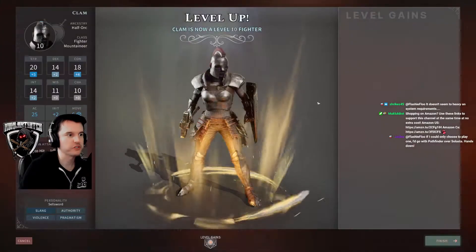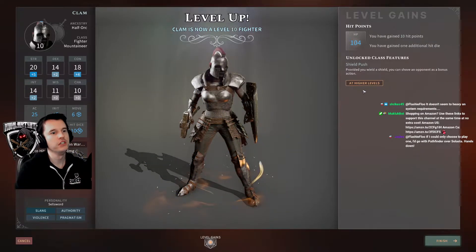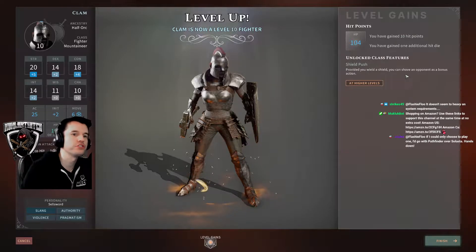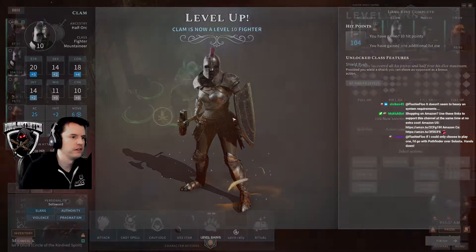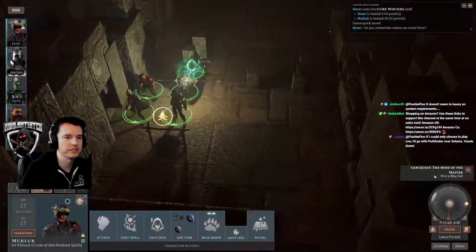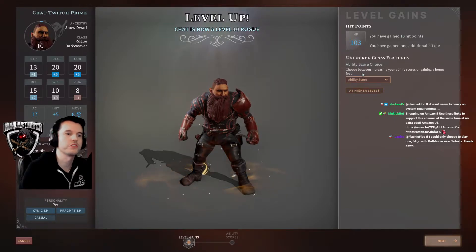Let's do the easy ones first — level up the fighter. Shield Push: provided you wield a shield, you can shove an opponent as a bonus action. Oh wow, so that's free in many cases.